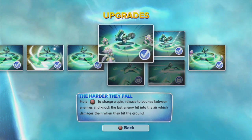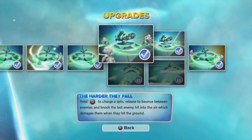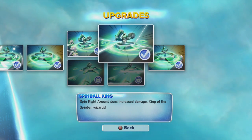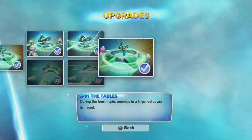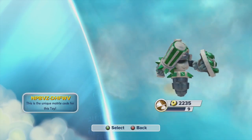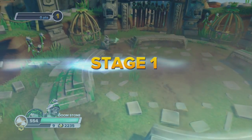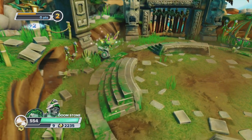For this path I got the pinball one — if you hold B to charge a spin, you bounce between enemies and the last one gets knocked into the air. The next upgrade increases damage, and the soul gem is that during the fourth spin, enemies in a larger radius are damaged. A normal column hit does just 40 damage.